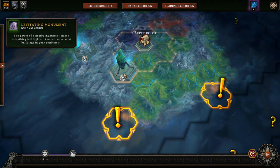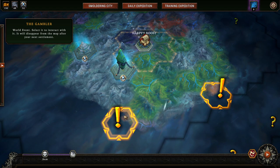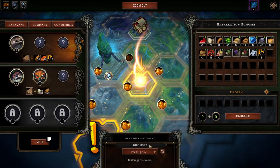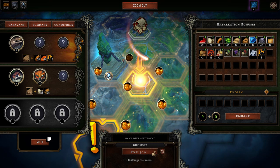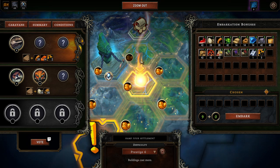We're going down to the Levitating Monument — that's really only a beneficial thing, but we're going to ignore it. This is a tutorial about Prestige. We're going for Prestige 6 because, in my personal experience, this is one of the biggest hurdles along the Prestige ladder. This is the point where it starts to hurt — buildings cost more and the game becomes substantially harder. You will really feel that.